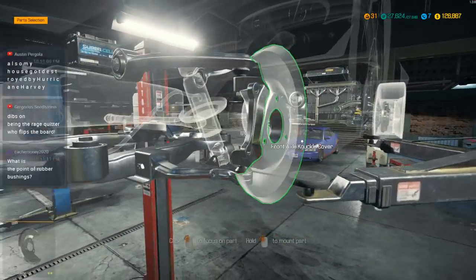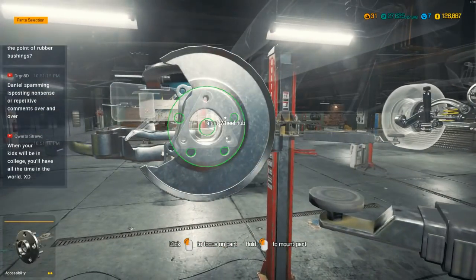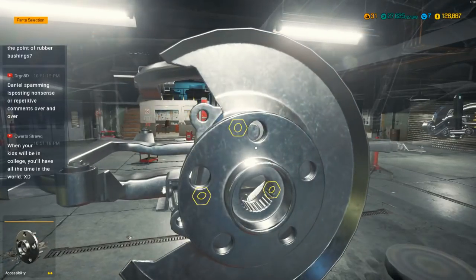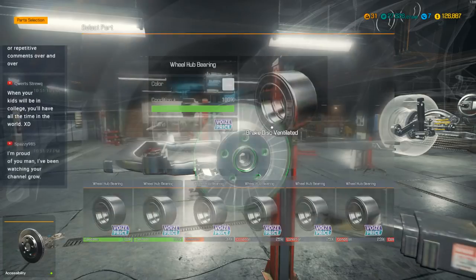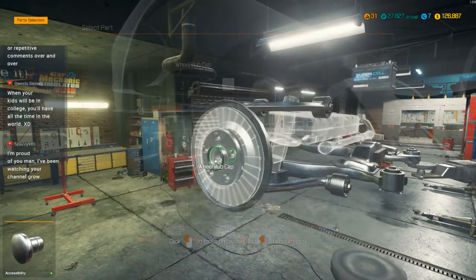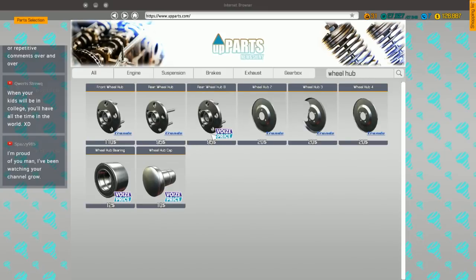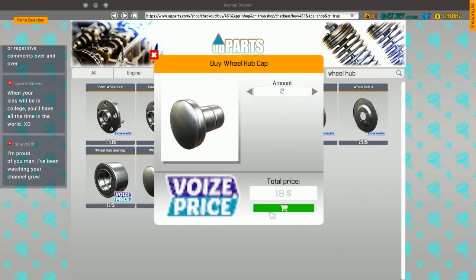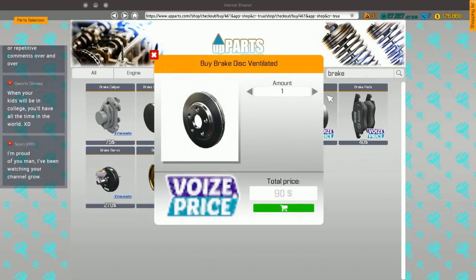We're going to have to put our shocks together because we just don't have those. We've got ventilator brakes in the front that I'll need to grab, and we'll need the wheel hub cap. Wheel hub caps — we need two of these. Let's grab some brakes, two of those.